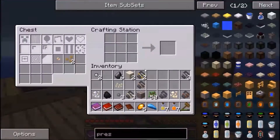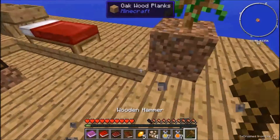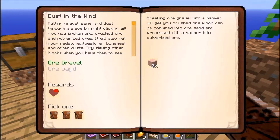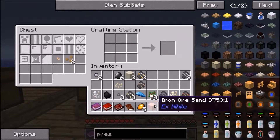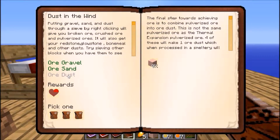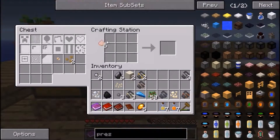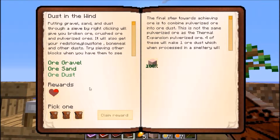The rain has finally stopped, and that is back in my inventory. That would do my head in, that rain. Ore sand — putting gravel, sand and dust through the sieve. So breaking ore gravel with a hammer will get crushed ore, and then you use the crushed ore and turn it into sand, and then you do the same — turns it into dust. Done. And there's one more reward — claim reward — wahey!